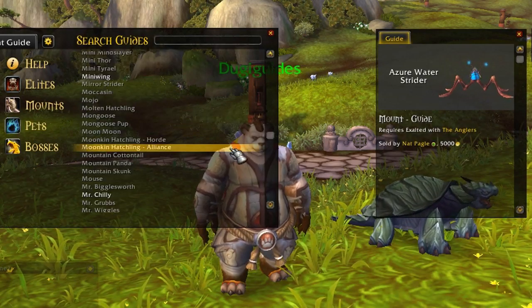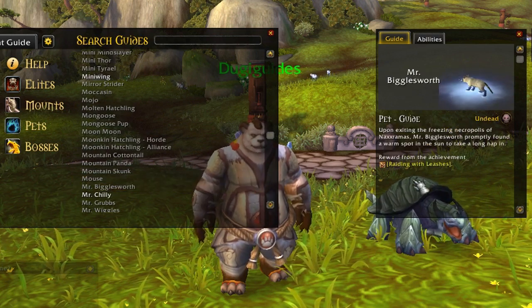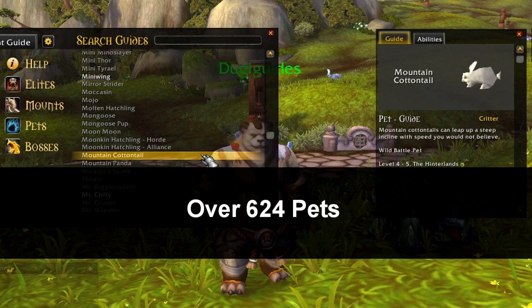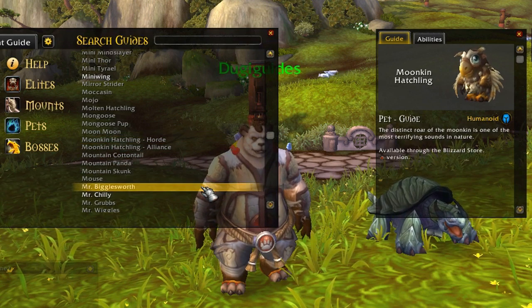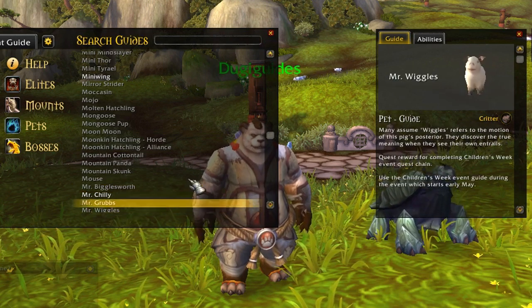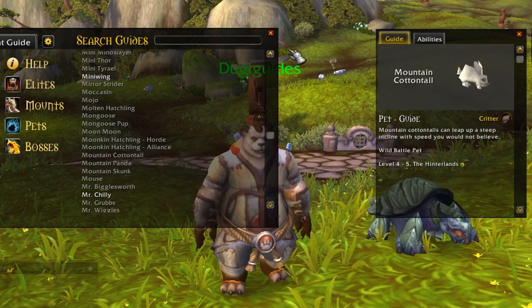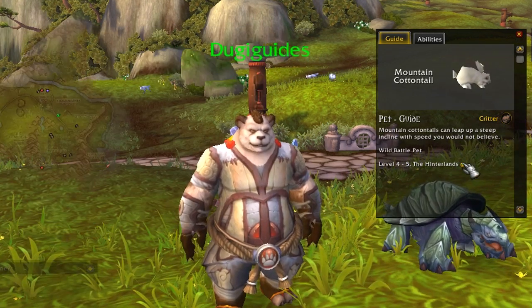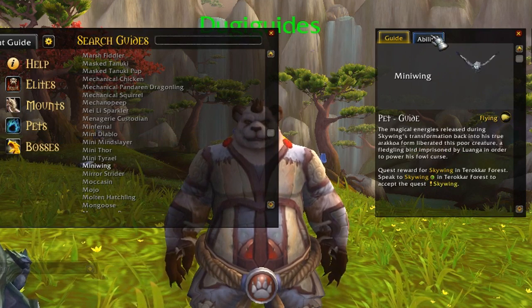Third on the list are the Pet Guides, which will provide you with information on how to get over 624 pets. Just like the Mount Guides, the Pet Guides will provide you with a guide and tooltips about their requirements. As a bonus, we added clickable waypoint locations for wild pets so you will instantly know where to find them and at what level. Each pet guide also includes the ability tabs for pet battles.